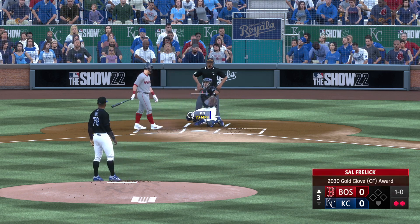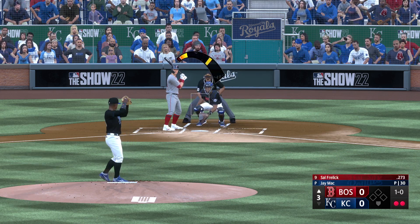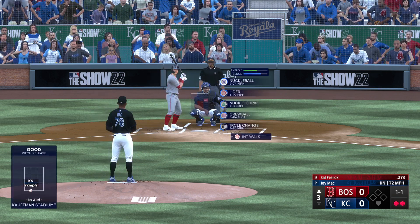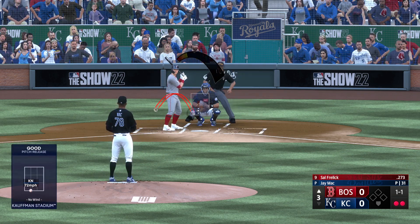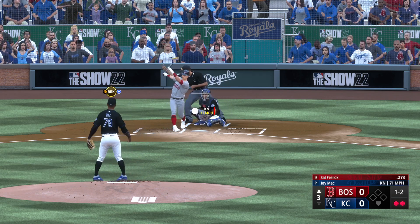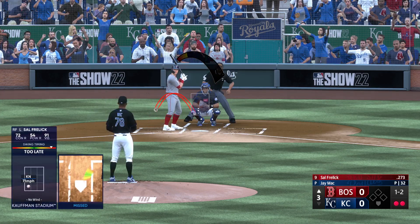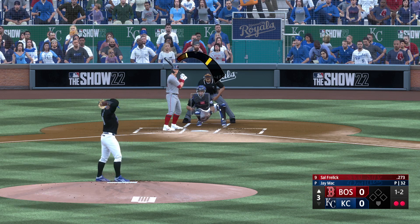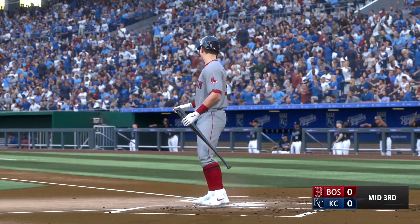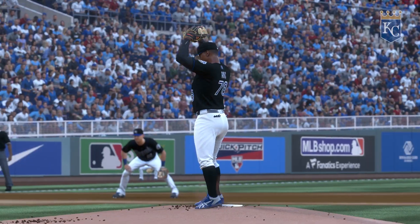First pitch misses — ball one, one-no strike. Righty to the plate — there's a strike. Swing and a miss, that is strike two. Swing and a miss — cut out, struck him out! That's the third out. Red Sox go down quietly and we're still knotted at zero.